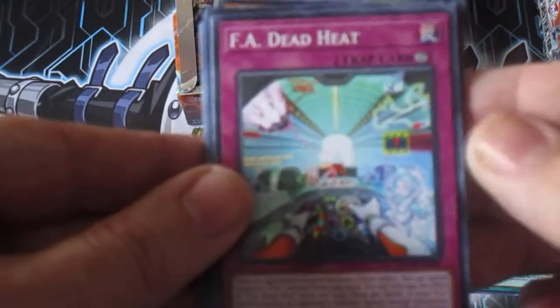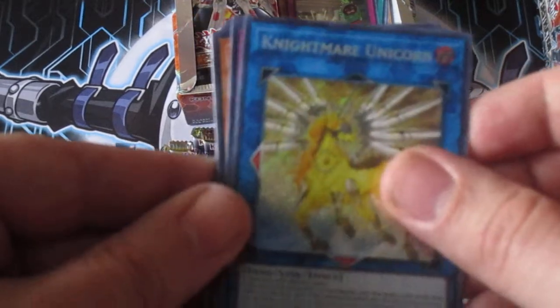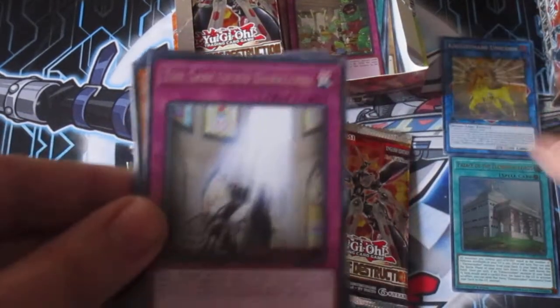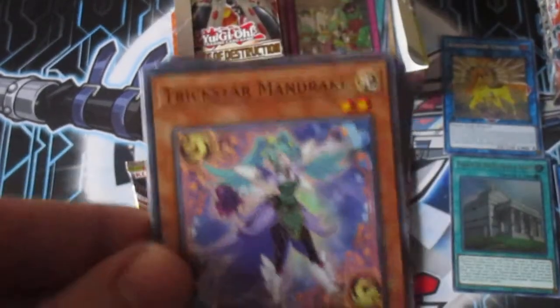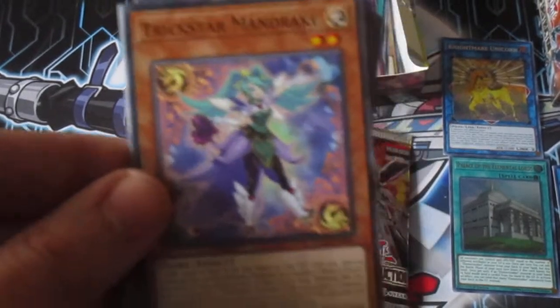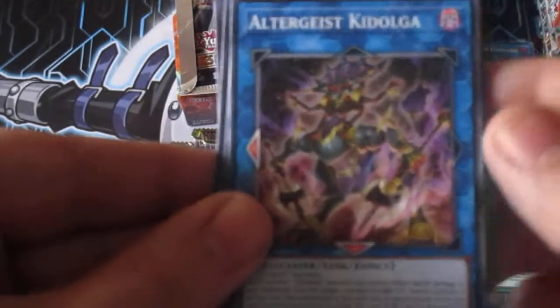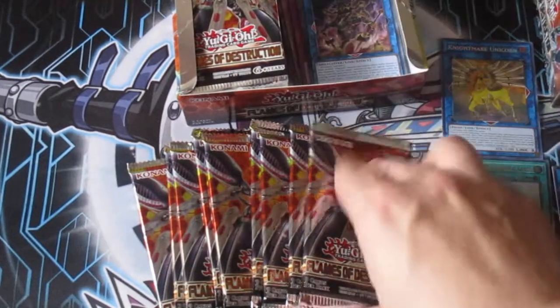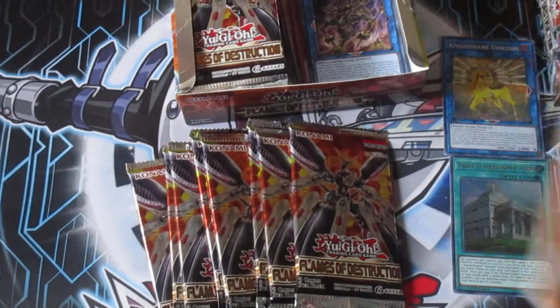Ultra Dice, Kidulga, Tendang Ultra Dice, McKnight Avram, F.A. Dead Heat. First Secret Rare — Nightmare Unicorn. This is one of the chase cards. And we got the Dark Lord Trap, another Mandrake, a Pixel, and Cyber Soul Cyclone. That's pretty good. So we got at least three different Nightmares. Maybe this box will be a nightmare.